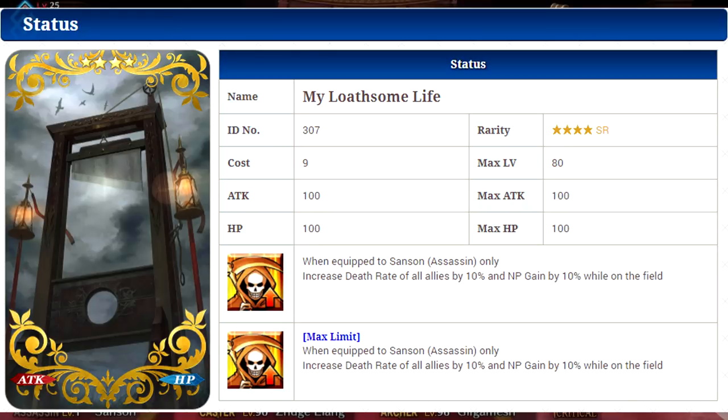Moving on to his craft essence, it's going to unlock 'My Loathsome Life.' While equipped, it will increase the death rate of all allies by 10% and increase their noble phantasm gain rate by 10% as well. That's pretty cool — anytime you have a chance to increase your death rate, you can throw that on there and kind of build a death team with death characters. There are other characters with similar craft essences that do the same thing, and you can throw them all together to have a really high death rate, then use your noble phantasms and hopefully get that death to go off.